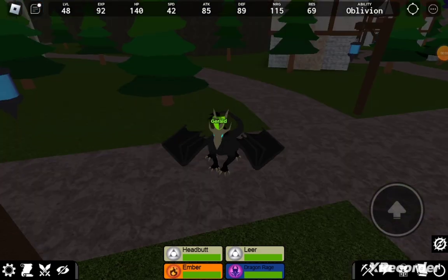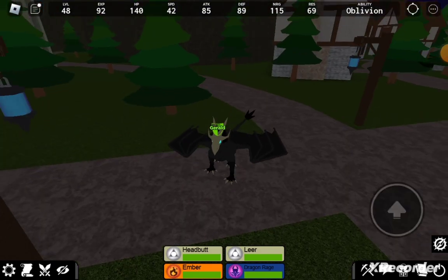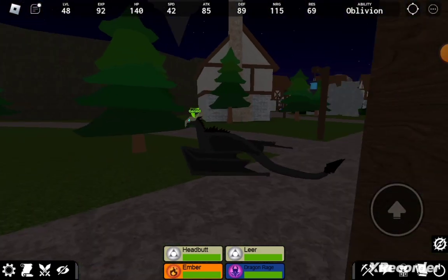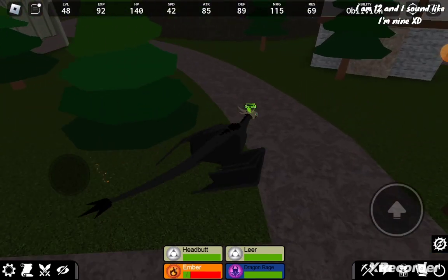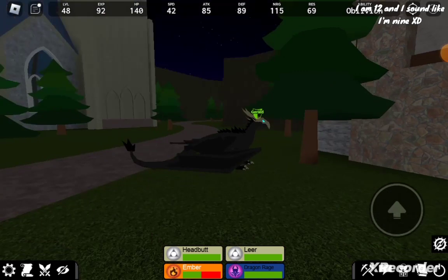Hello everyone, today I'm going to show you how to get Vampyro, the monster in the book area. You're going to let it go until it's night, burn down just a couple of trees, and that's all you've got to do.